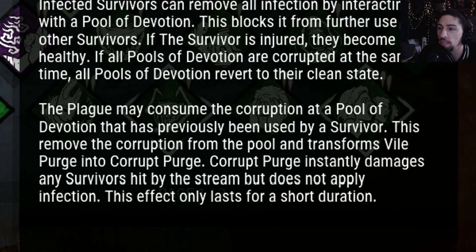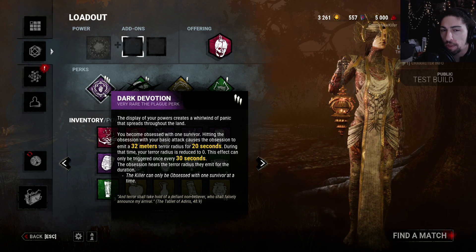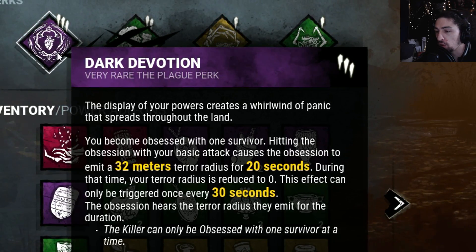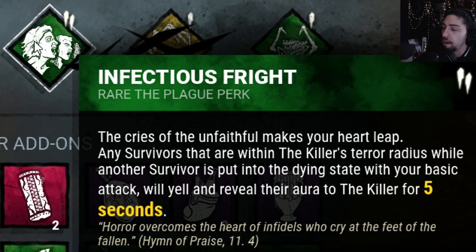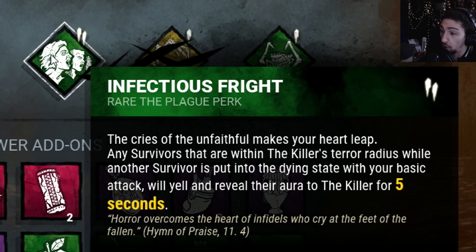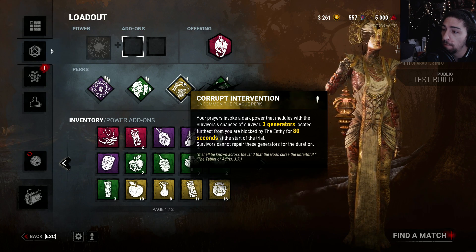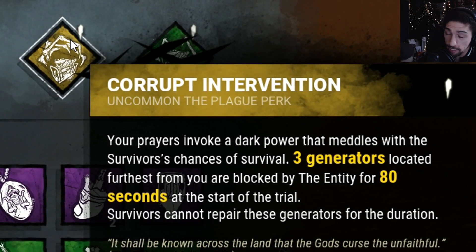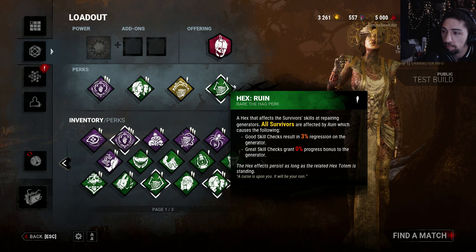That seems pretty decent. Then we got the three perks - and obviously I'm gonna run Ruin with it. Dark Devotion: my terror radius goes onto a survivor for 20 seconds, and then my terror radius gets reduced to zero. It can only be triggered once every 30 seconds. Infectious Fright: any survivor within the killer's terror radius while another survivor is put into the dying state with a basic attack will yell and reveal their aura to the killer for five seconds. And then Corrupt Intervention: the three farthest generators are blocked by the entity at the start of the trial for 80 seconds - tier one, which is actually really good. And of course we got Ruined to slow the game down just a little.